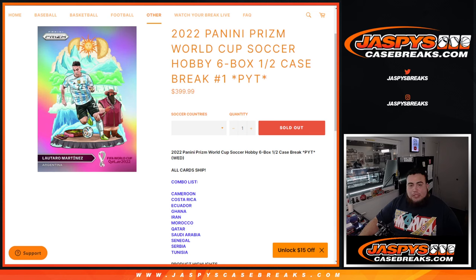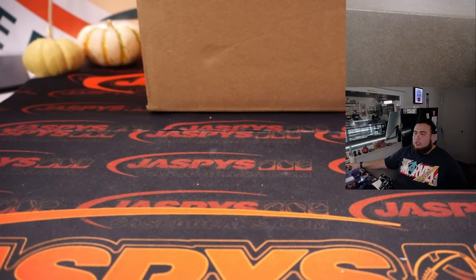What's up everybody, Jason here from JaspiesCaseBreaks.com. 2022 Panini Prism World Cup Soccer is here guys, happy new release day. This is a hobby edition, 6 box half case break, Pikachu number 1. Remember, all cards shipped.